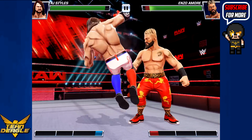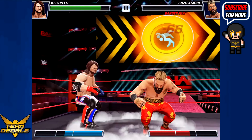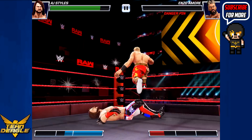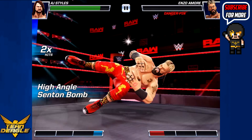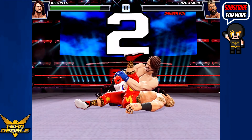This right here is to get myself a RAW loot case. One thing I did notice is the update also added some new moves for some superstars — new special moves. For instance, AJ has a high-angle senton now, I believe, or dive. There it is, right there. That's new — AJ didn't have that prior to the update.